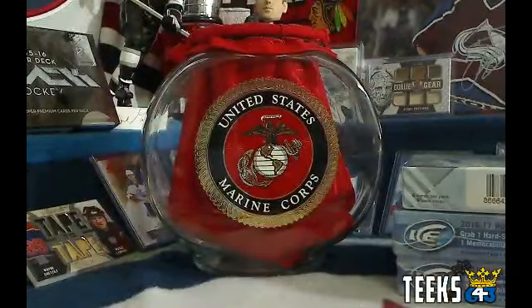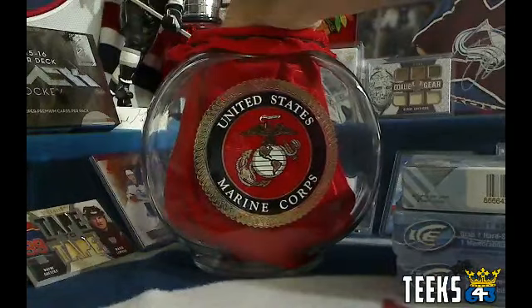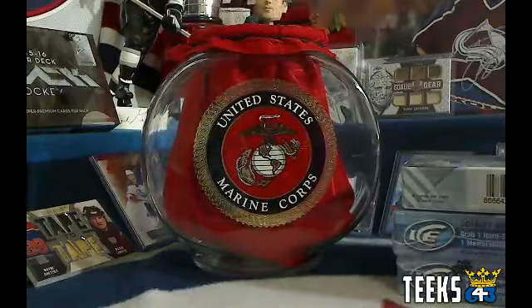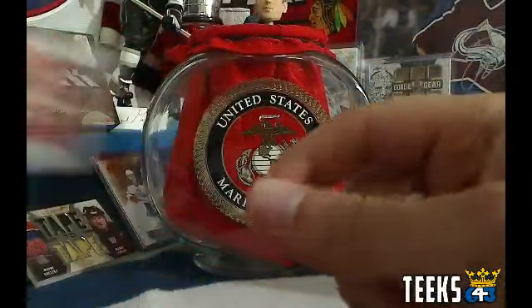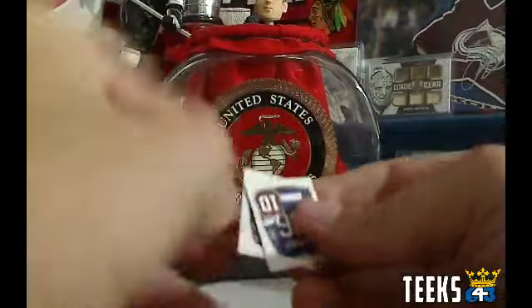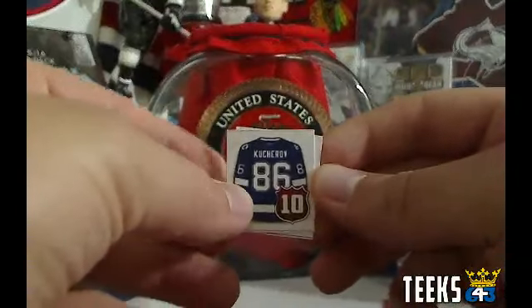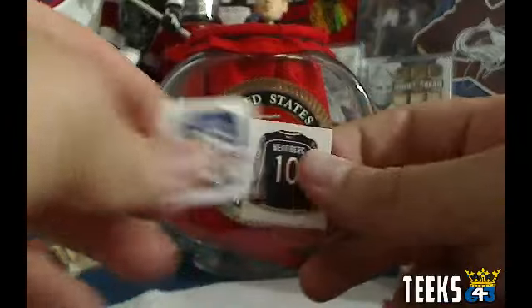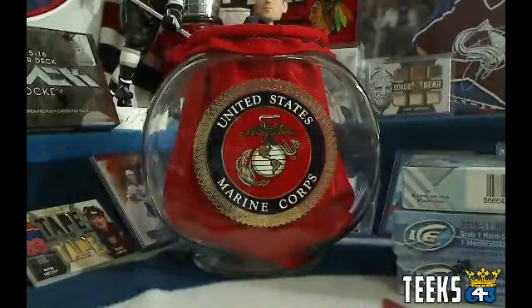We've also got three pulls for Jack because he got them very quickly via the Buy It Now. So Jack, you've got yourself a goaltender, Jimmy Howard. Jack, you've also got a top ten forward, Kucherov for the Tampa Bay Lightning. And you've got Winterberg for the Columbus Blue Jackets. So those are your pulls.